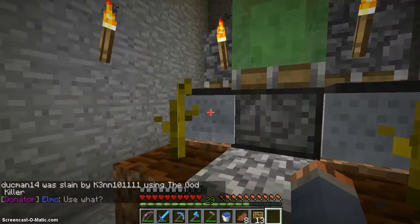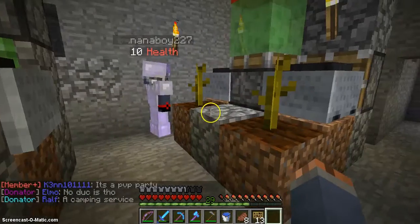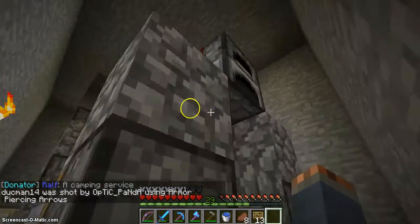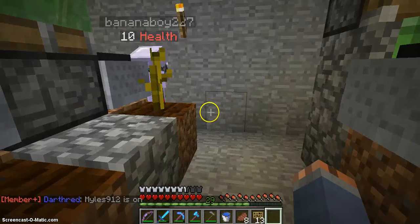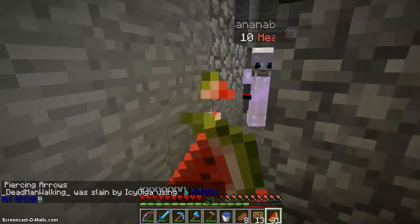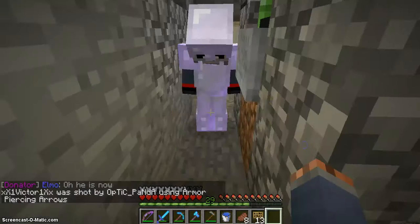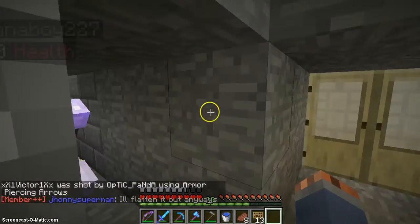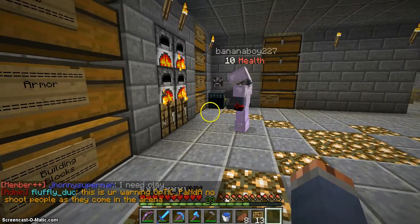We have the automatic sugarcane farm, and we finally made an automatic watermelon farm. If you haven't seen this design before, basically a watermelon grows right here, it block-updates this, we have redstone up there, and it destroys the watermelon and puts it in the minecart. These watermelons are deciding not to grow, but I grabbed some — I got 31 here. We want to build the watermelon house, that's why I want the watermelon.